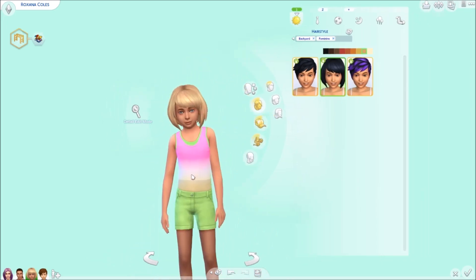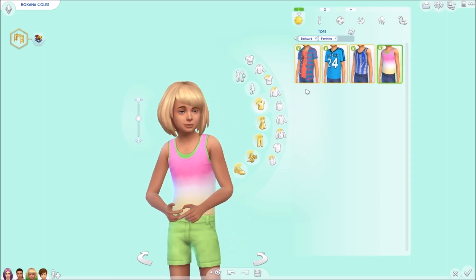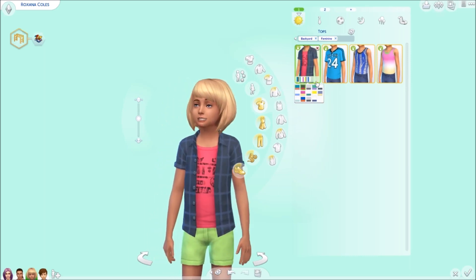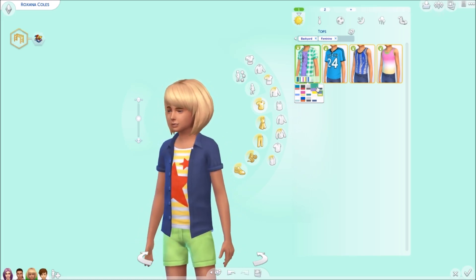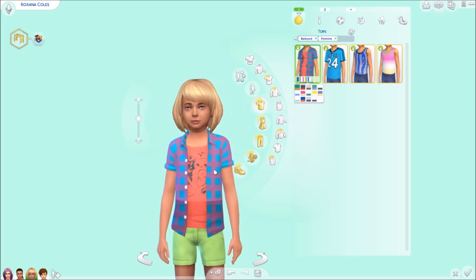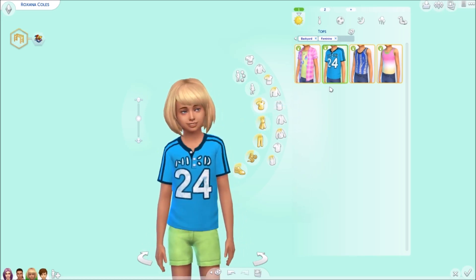No new accessories. For clothing, boys and girls get the exact same things. We get this layered top — so cute with the plaid. This kitty is apparently the same kitty that was on a shirt from the Kids Stuff Pack, which is a nice touch. I really like the ones with the diamonds.